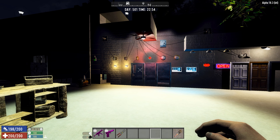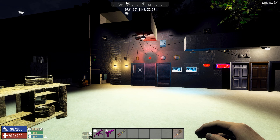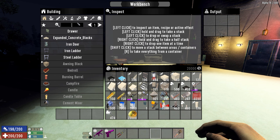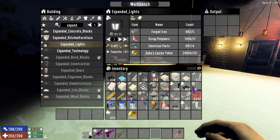It is an XML-only modlet. This is an expansion of my Expanded Decorations, version 1.1. You'll be able to craft all these and actually place them down and turn them on and off. You go to your workbench, search for 'expanded,' and this is the expanded light. You craft it with some Forged Iron, some Polymer, some Electrical Parts — which is what all lights actually contain.